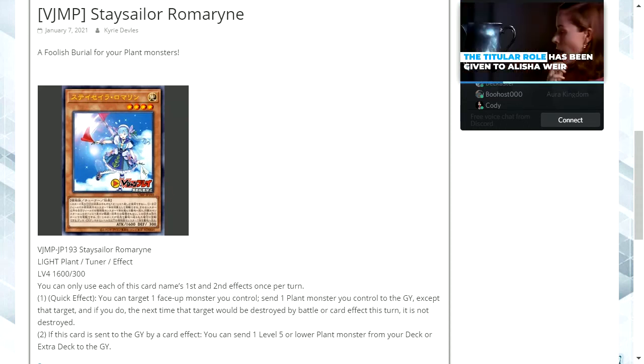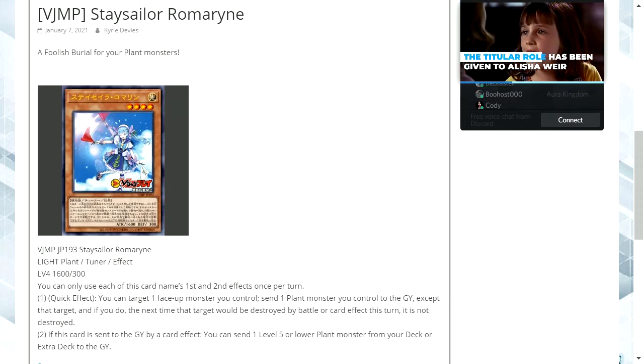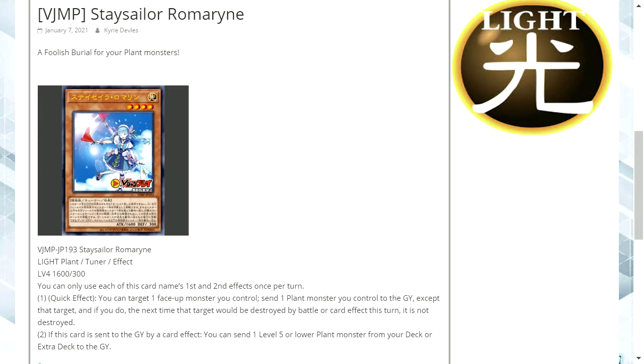Hello and welcome to the MyUEO channel. Today we're looking at a new V-Jump promo called Stay Sailor Romarin. It's a light attribute plant type tuner monster. It's a level four with 1,600 attack and 300 defense.